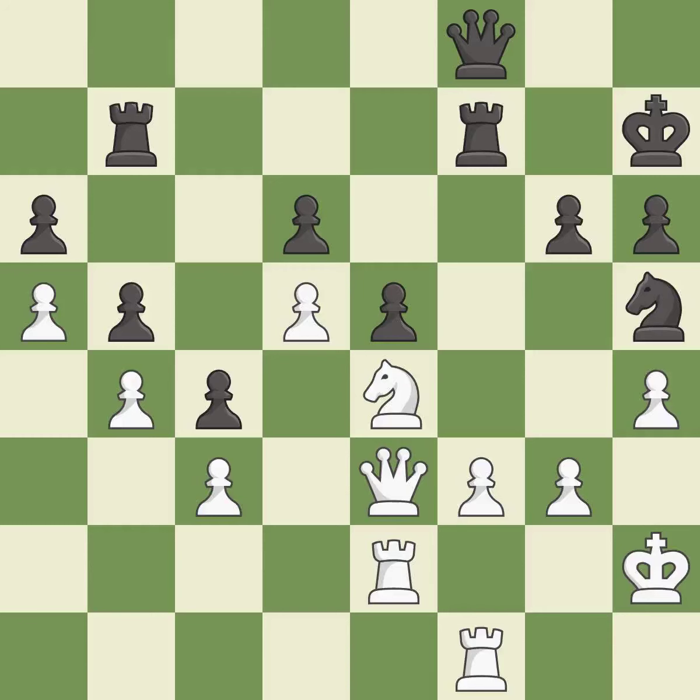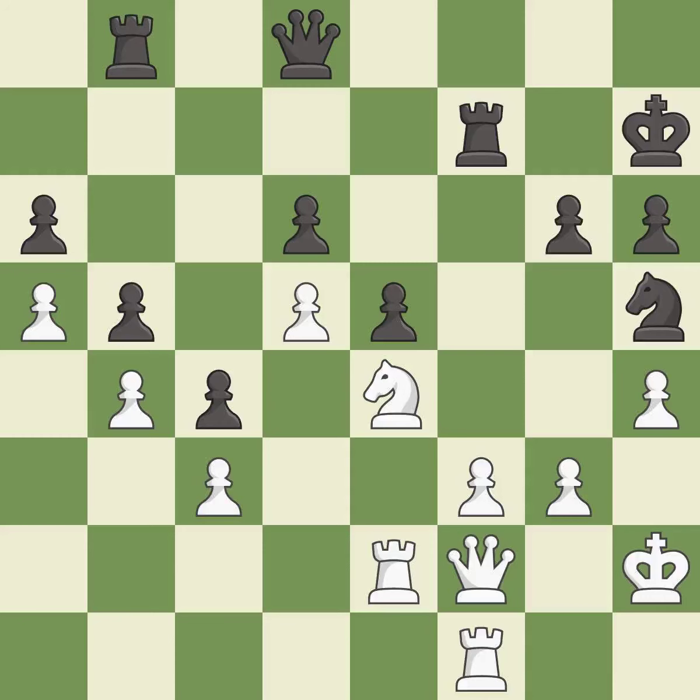This doubles the rooks onto a single file, which allows them to team up to create threats — it is best. Very precise — it is best. Right on target — it is best. That's what I would have recommended — it is best. This is the strongest option — it is best. The rooks can see each other now, allowing them to provide mutual defense — it is good.